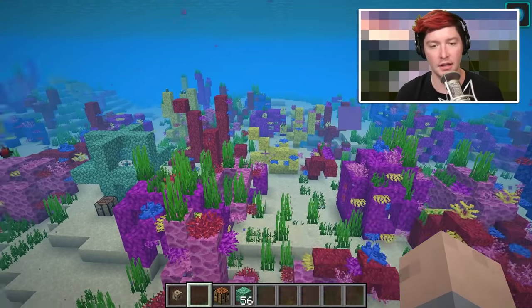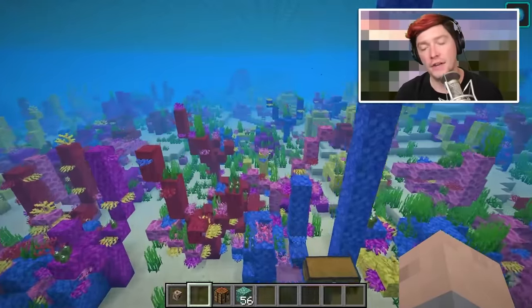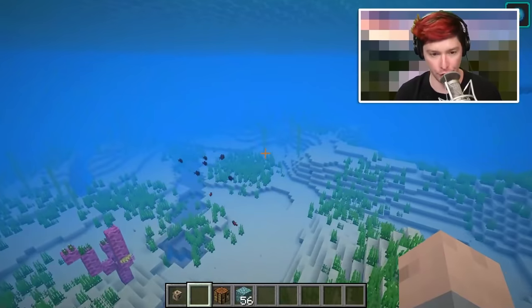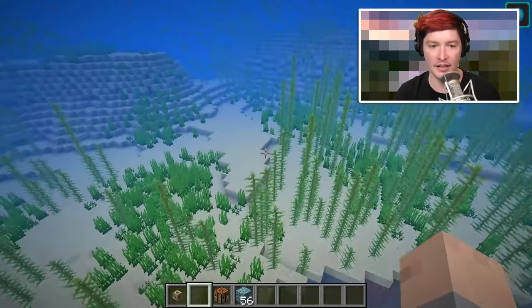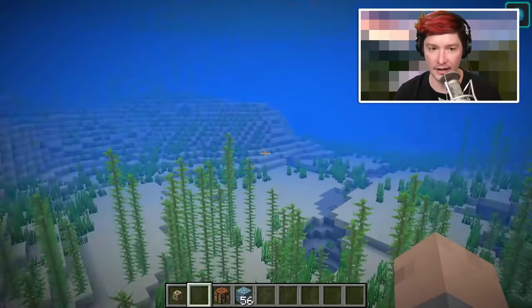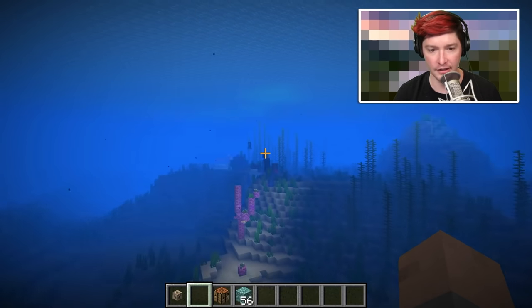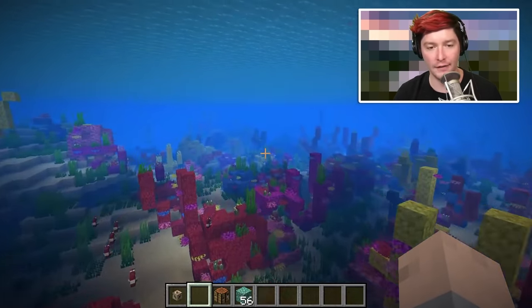This needs to be set up in an area with a lot of tropical fish, because you'll be collecting them there. Where do tropical fish spawn? In Java Edition, they spawn in lukewarm oceans and warm oceans — both can be identified because there is sand on the ground. So if you're in a Java Edition ocean with sand on the bottom, tropical fish can spawn there.